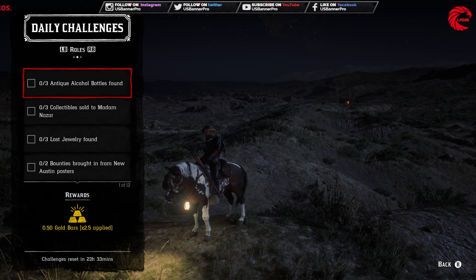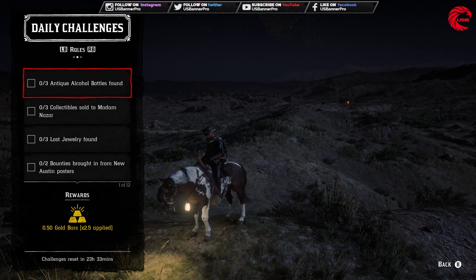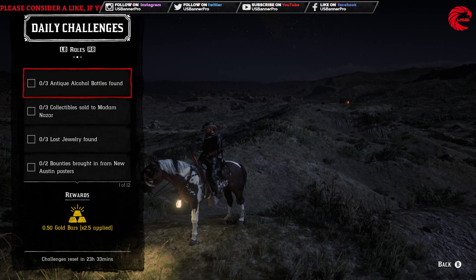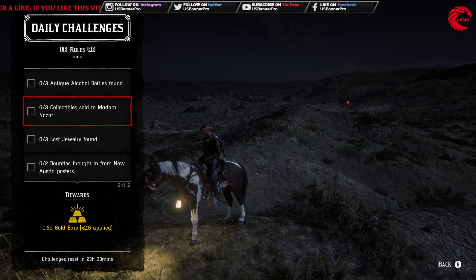For role challenges, we have three antique alcohol bottles to find. This is the location where you can find six — actually seven — alcohol bottles. One is at the top near Brandywine. Go to this location, collect three of them, and that challenge is done. After that, sell three collectibles to Madame Nazar — you can sell anything to her.